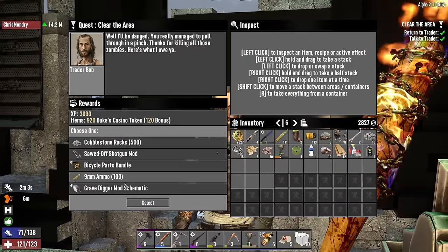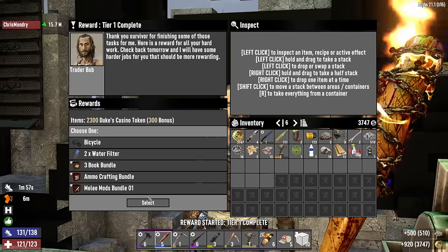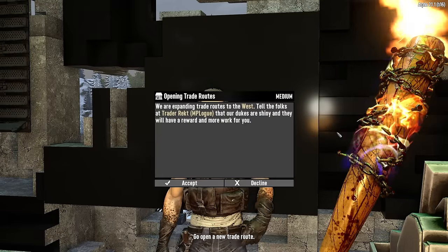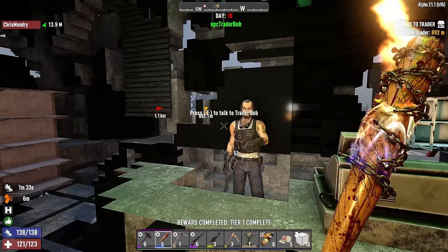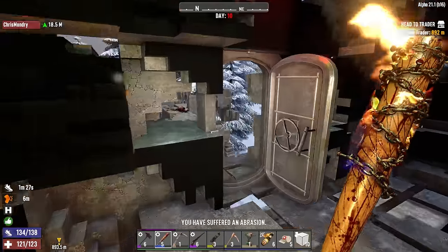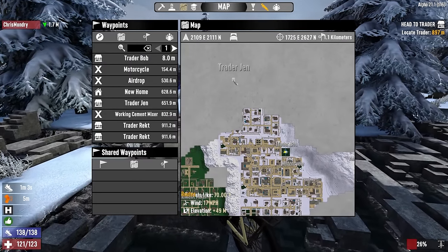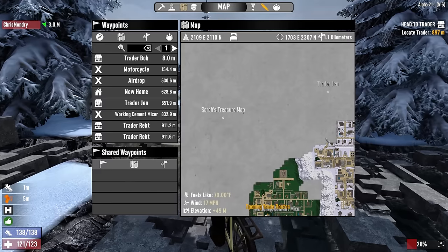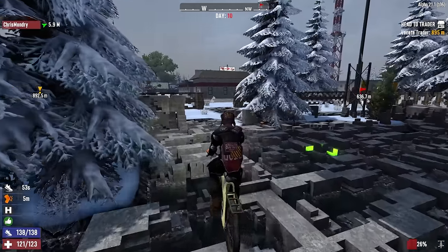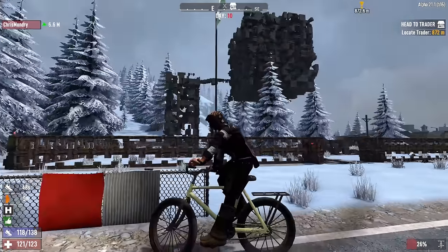Good morning Trader Bob, what do you got for me? I'll take the cobblestone for future base construction — that was the last one for the tier. I'll take the water filters too, saves me quite a bit of money. Special jobs to the west — Trader Rex, thanks. No more jobs because we're still in tier ones. Let's try some exploration. Oh my god — Trader Jen? Why do I have Trader Jen on the map? I'm very much inclined to go meet her — Trader Jen and the search for cloth!